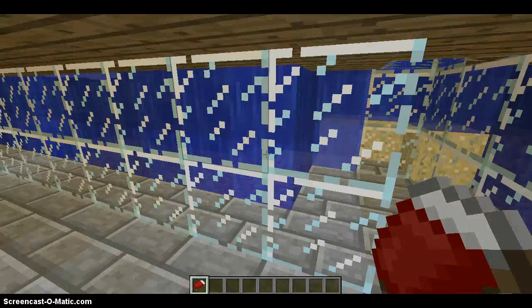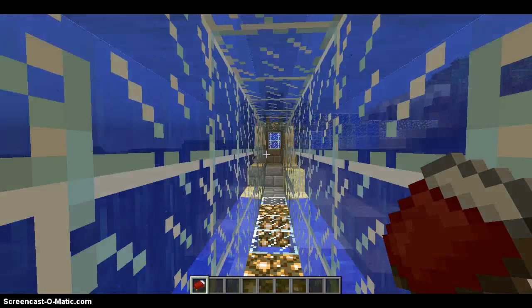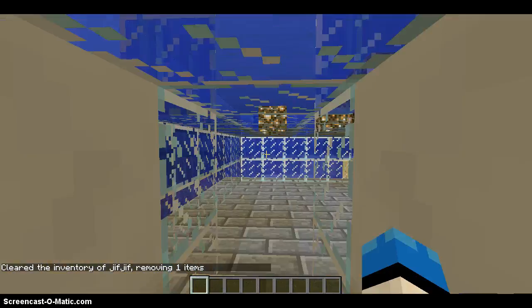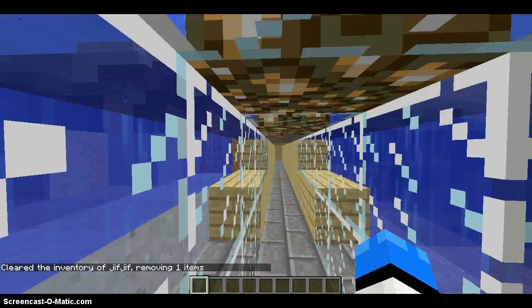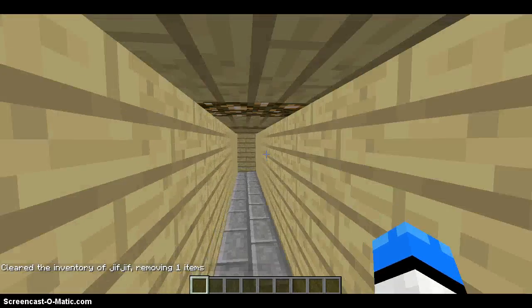This is an underwater sea base. If you want, I can show you what it looks like from the outside — let's just walk out. This base is totally customizable and you can add stuff onto it. It's very nice.